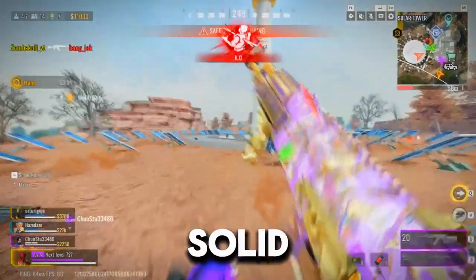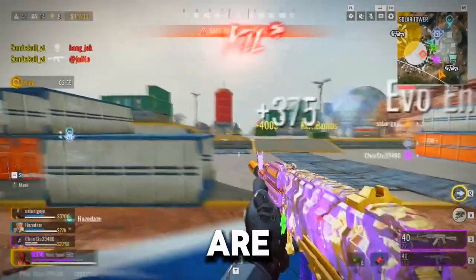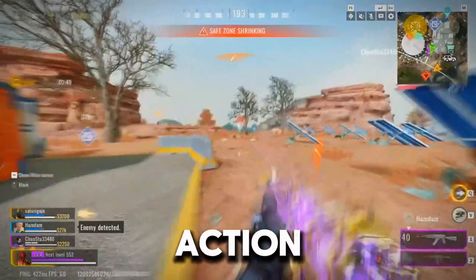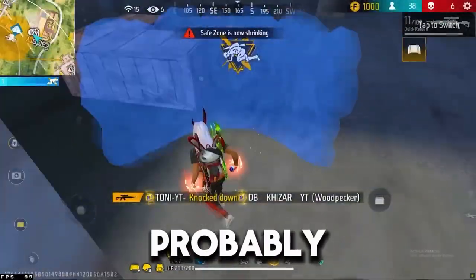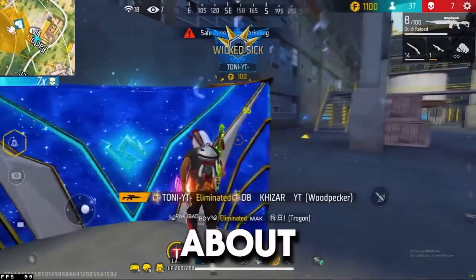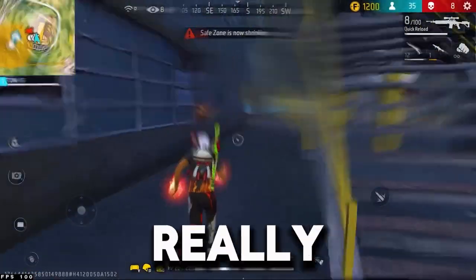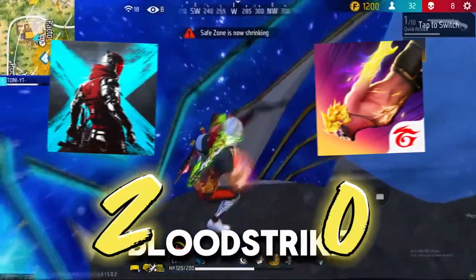Now let's talk about graphics and design. Bloodstrike boasts some pretty solid visuals, especially for a mobile game. The maps are detailed, the character models are sick, and the overall aesthetic is pretty impressive. You feel like you're in the middle of an action movie. Free Fire isn't as graphically intense. If we're talking about the graphics-to-performance ratio, Free Fire falls short — it has low visuals and doesn't really make up for it with great performance. Bloodstrike offers better visuals and also performs way better. So if graphics and performance are what you're after, Bloodstrike is the clear winner here.